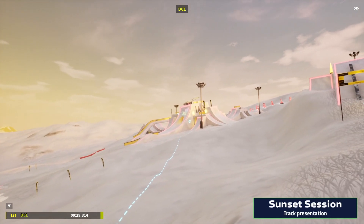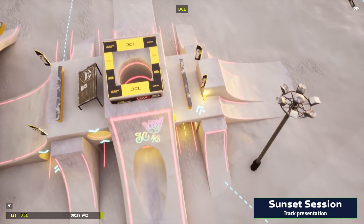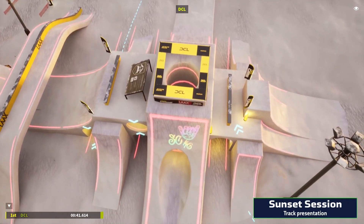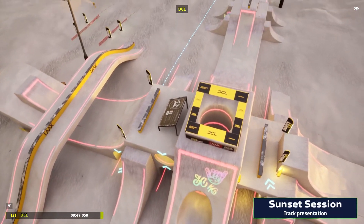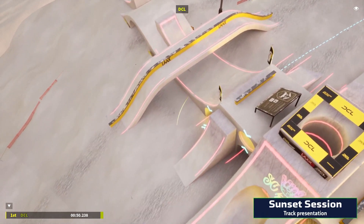After making it through, they make their way to the heart of this track, the Snowpark Castle. It's a freestyle skiing obstacle, now doubling as the most technical part of DCL's Sunset Session. It features wall rides, slight drops, split-S turns, and numerous hard 180 corners.